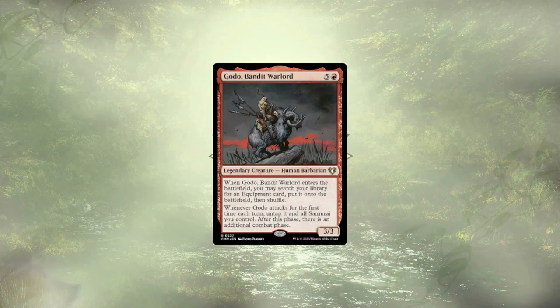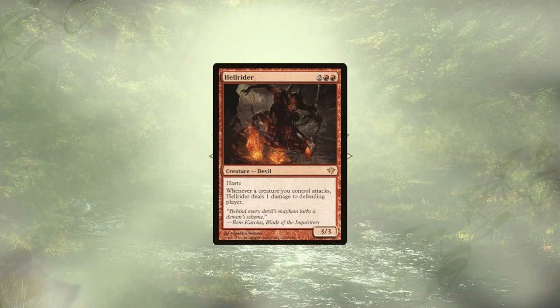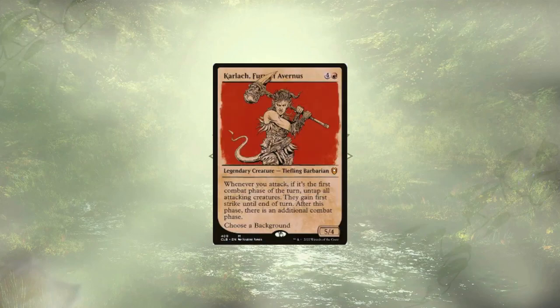Godo also has the benefit of cheating out their combo piece from the deck to the field. Her Rider is going to let us ping our opponent for 2, similar to Calculating Lich, though it's a little bit more restrictive since only our creatures are going to trigger that effect. Karlach, Fury of Avernus, is a less broken version of the extra combat phases we've already seen, only able to grant us one per round, but they do throw in first strike for us.